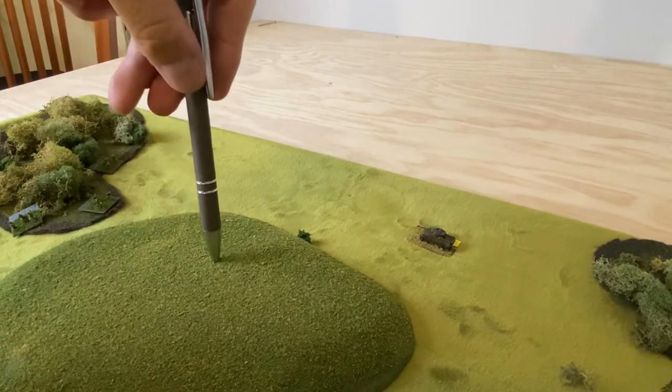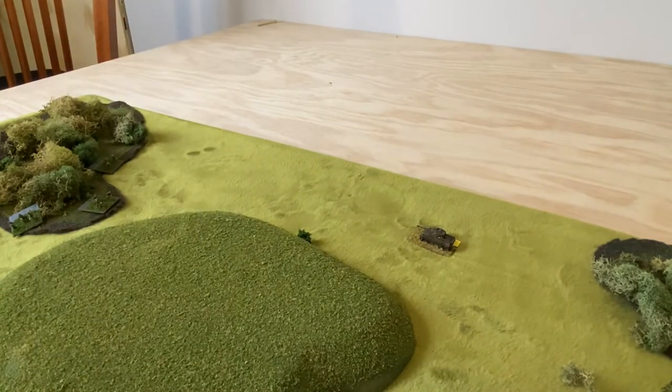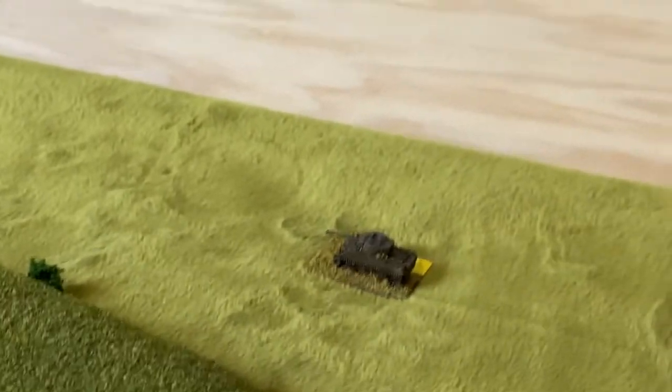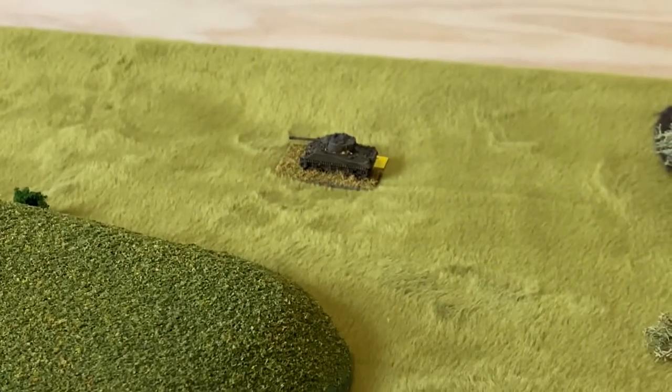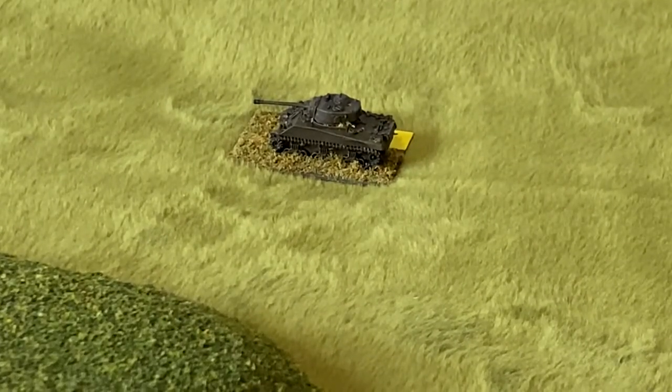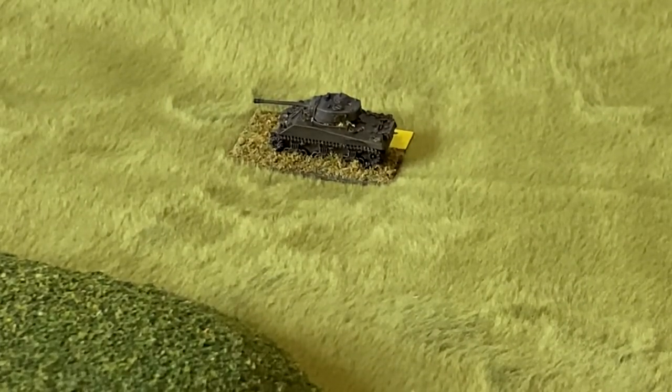Remember, I'm using the simplified introductory rules. So the Sherman is going to fire on that stand. First, you want to check if they have line of sight — yes, they do. There's no spotting in the introductory rules; in the full game there is spotting, so I'm not sure they would even be able to see those guys in the regular game.